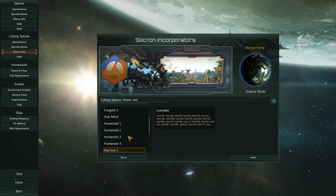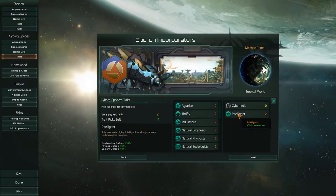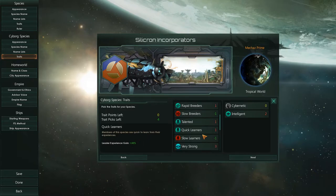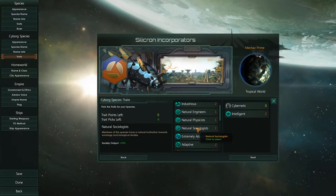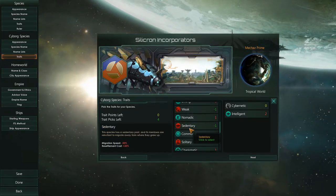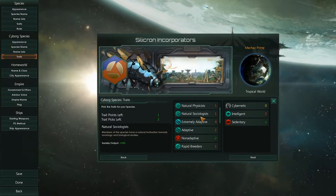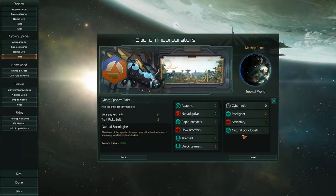The Pobelians are our subspecies and they have the trait intelligent — I figured these guys could be our researchers. I could perhaps put on slow breeders and then slap on natural sociologists. These guys are sedentary but natural sociologists, so they'll be very useful for researching, particularly sociology research.